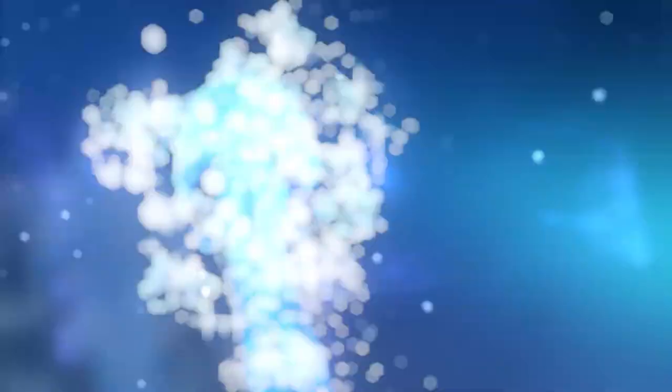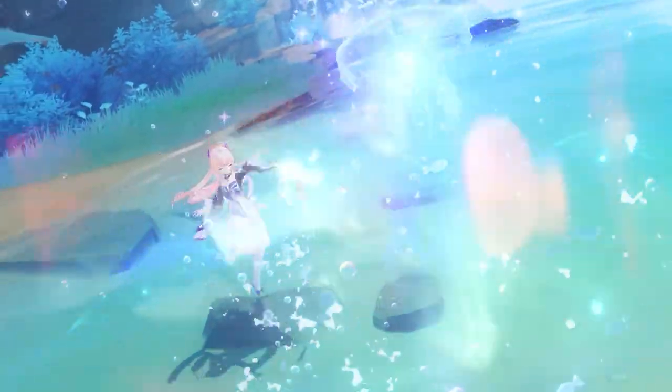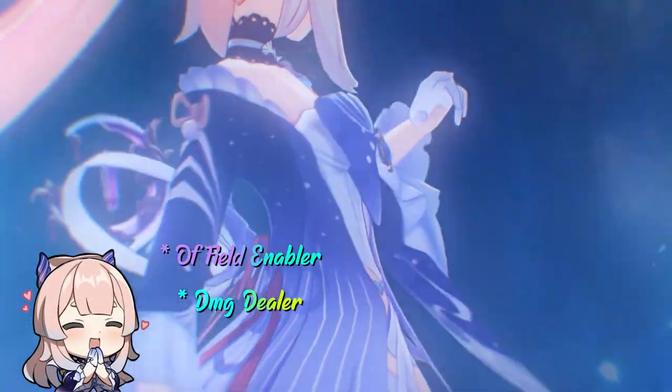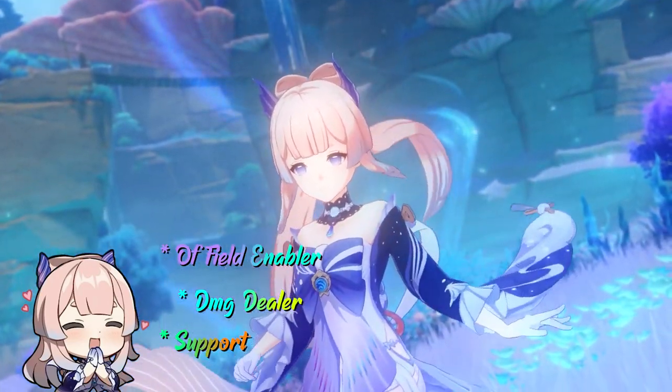Kokomi is a hydro catalyst user that applies the hydro element pretty fast. Because of that, she can fill many different roles in your team, like an off-field enabler, carry, or an off-field support that can heal your other party members.